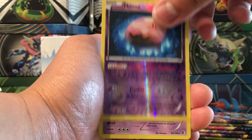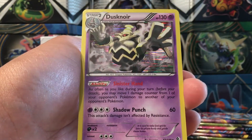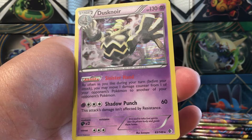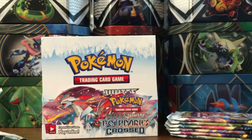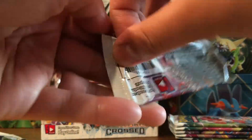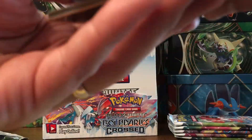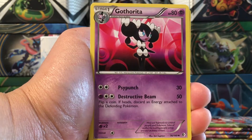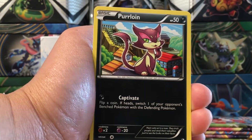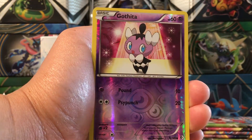Charmeleon, Charmeleon, Petilil, Duskull, Scyther, Trapinch, Dunsparce, Makuhita, reverse Squirtle - I see shiny shiny - and this is a nice pack then: Keldeo EX with the Secret Sword attack and the Resolute ability! That's nice - from Mother Russia. I like the condition - a bit off-center but very nice looking card. Wow, this box has been very generous with me. Enjoy the code card, my friends.